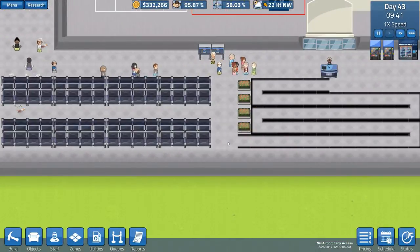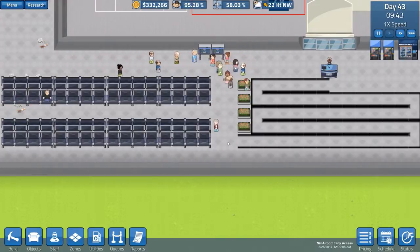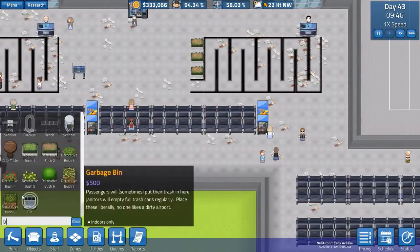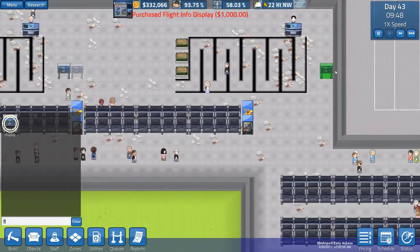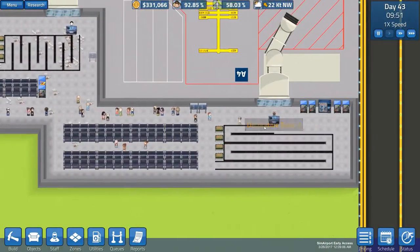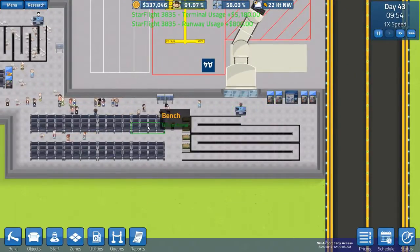A lot of people are just wandering around, checking the flight boards and then coming back. I don't know why, because there are boards over here — but maybe going to objects and putting a flight info display, one there and one in here, might fix that. As you can see, we did expand this, so now our aircraft gate large has all of the extra stuff it needs.